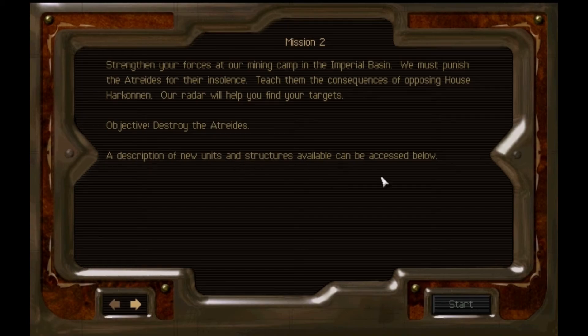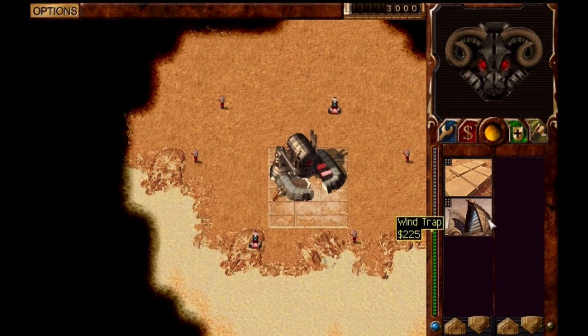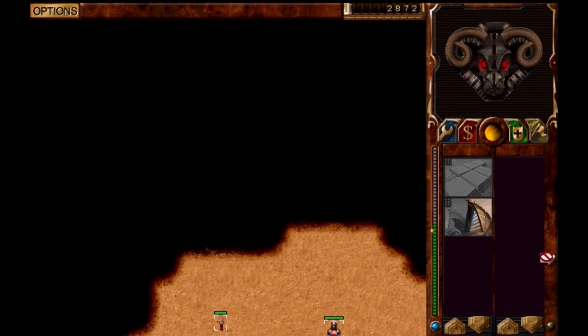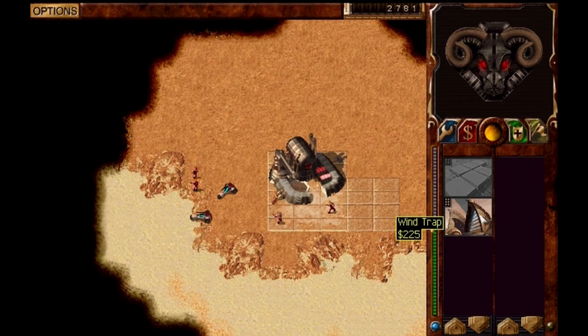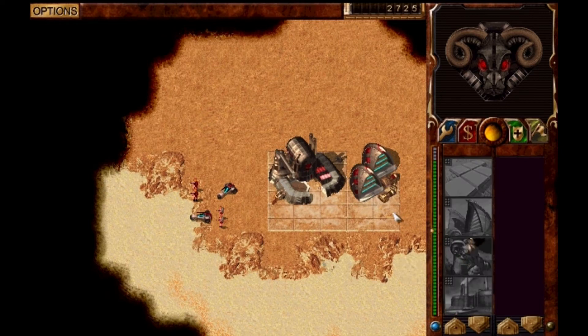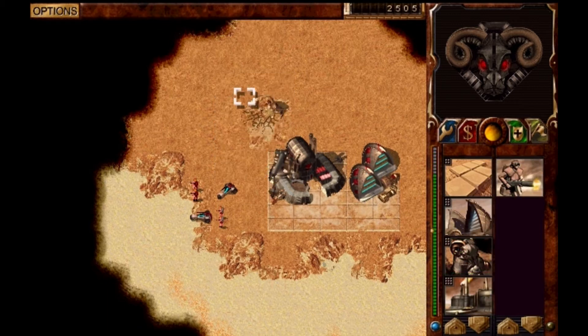Let's head to a new mission. This area is occupied by enemies. Like usual, I start with concrete and then with the power plant. I actually played this game when I was young, but I really can't remember anything.